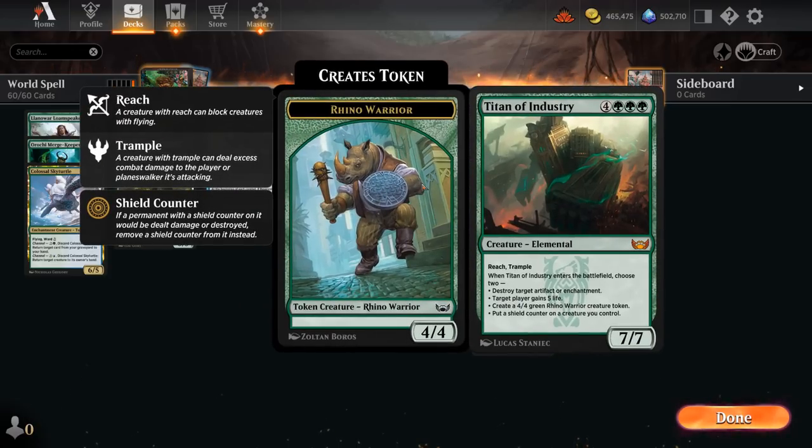We also have two copies of Titan of Industry, the 7/7 Reach Trampler that can make a rhino token when it enters, gain 5 life, and destroy artifacts or enchantments and put a shield counter on a creature we control.